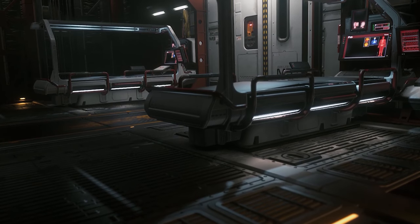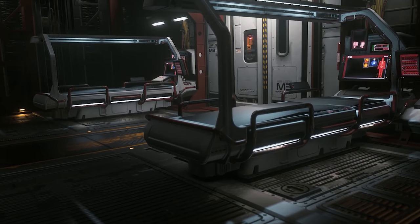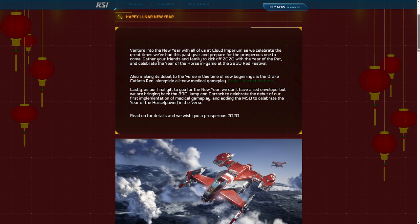We have the M50 from $100, the Cutlass Red from $120, the Carrack from $500, and the 890 Jump from $950. Some very expensive ships there.